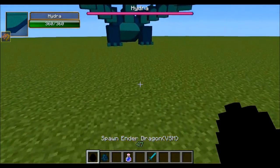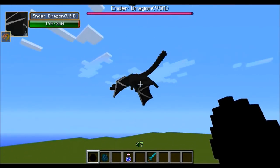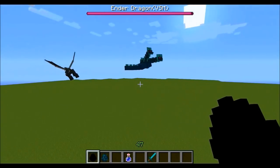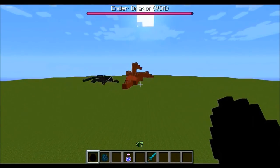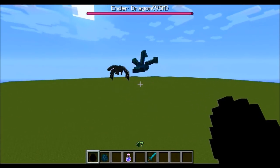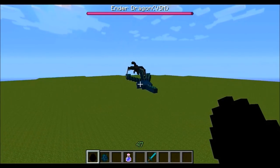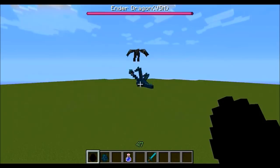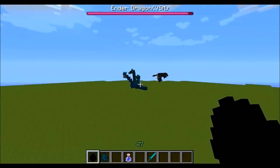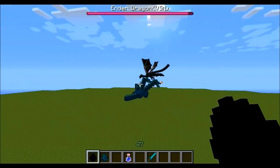Alright guys, it is time for round two — can the Ender Dragon come back and win this time? Here we go, let the round begin. He just hit him with fire right there, Ender Dragon down to 195 and charging into the Hydra. The thing is, every time the Ender Dragon kills his heads, he spawns more, so he's easily able to damage the Ender Dragon after that. Right at the beginning though, the Ender Dragon has a huge advantage because the Hydra only has three heads.